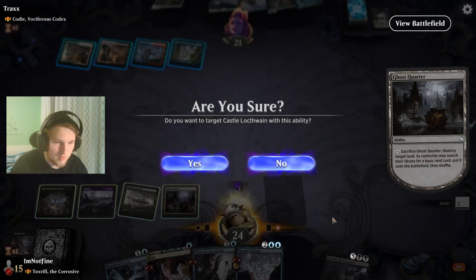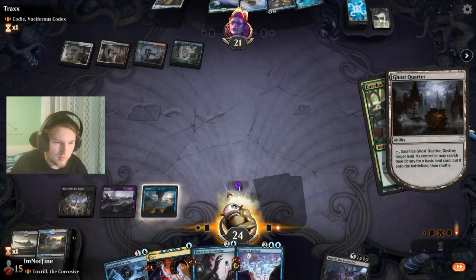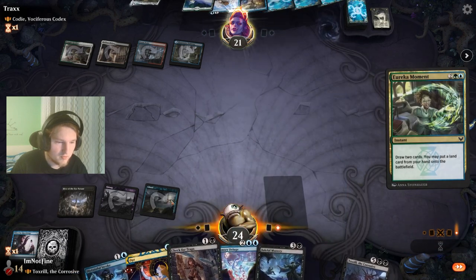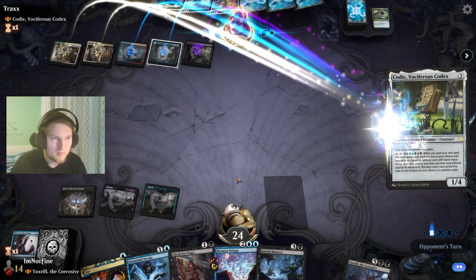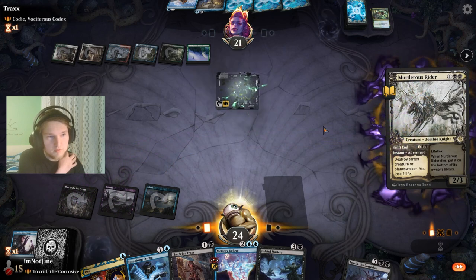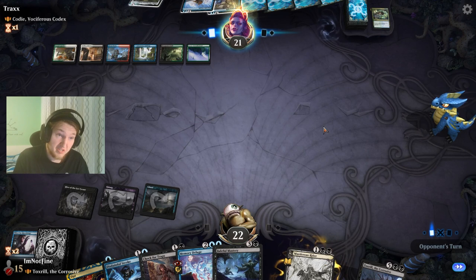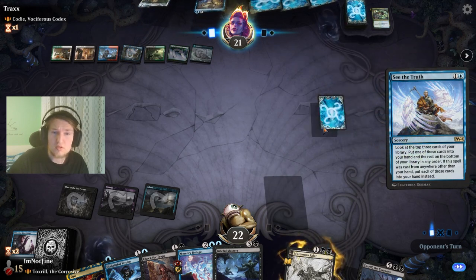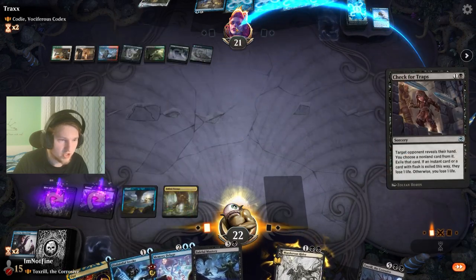I don't need the Castle Vantress, so Ghost Quarter myself — got a blue. Use that mana to Thirst for Knowledge, discard Hedron Archive. Now I have Baleful Mastery up for the Cody again — pretty nice. Birgi's Rider sure. Not drawing lands is kind of meh but I think we're doing fine. Thing is, them just drawing this many cards — they eventually just storm off and win.